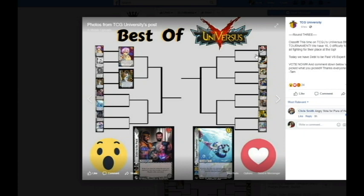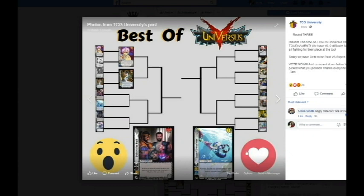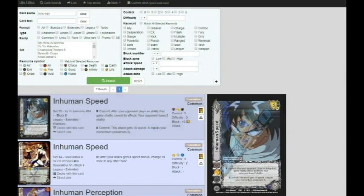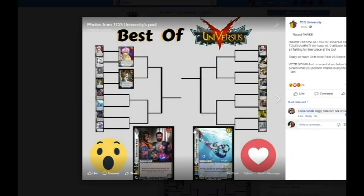Expert Swimmer — let's read this: 'Commit, flip: after your opponent plays an ability on a non-character card that would gain vitality, cancel its effects and gain two vitality. Plus three low block.' Same exact stats as Inhuman Speed. Now, Inhuman Speed reads: 'Commit: after your opponent plays an ability that gains vitality, cancel its effects, your opponent loses two vitality.' You can cancel Gil with this — cancel a character ability with a spam foundation and they burn for two. Your attacks get up to three speed with your zero-diffs. But this one is supposedly better? Expert Swimmer is better than Inhuman Speed? Is beating Gil not important to you, UFS University?